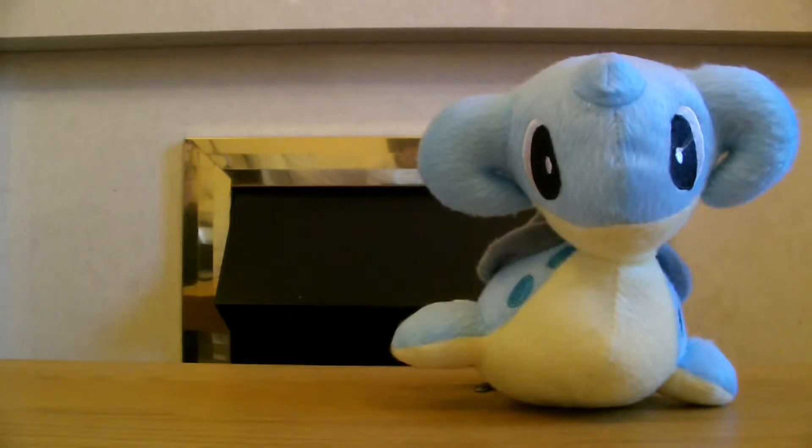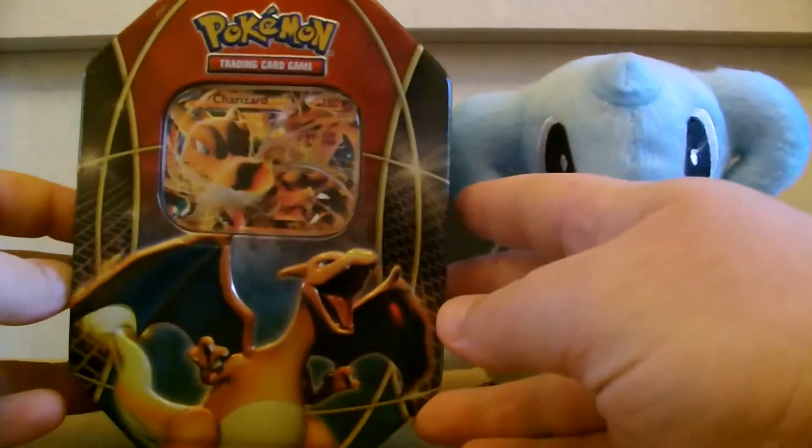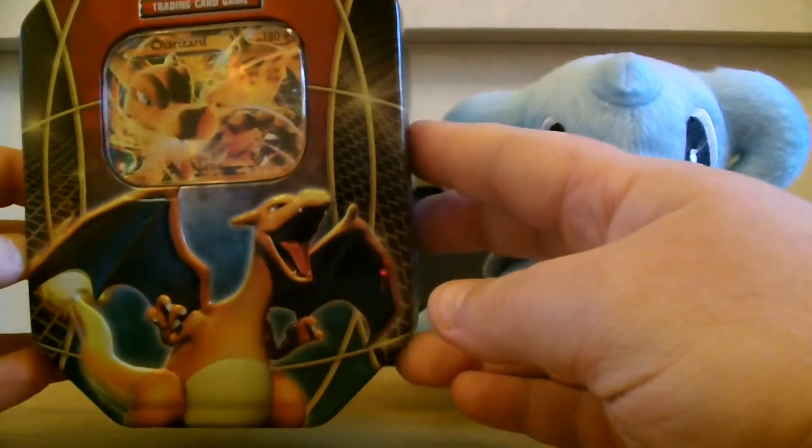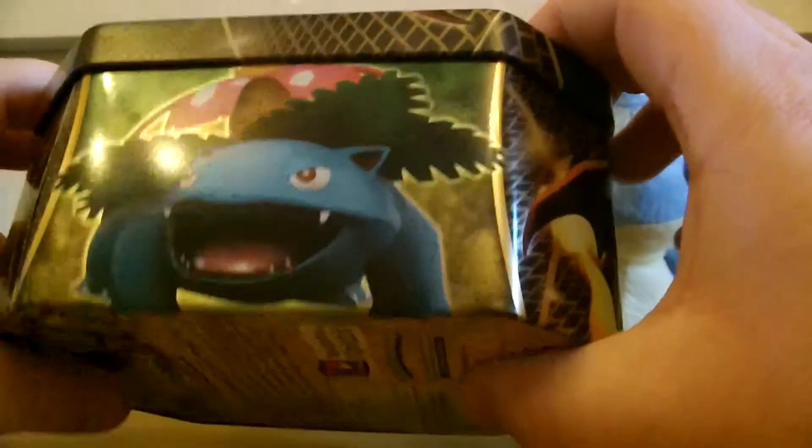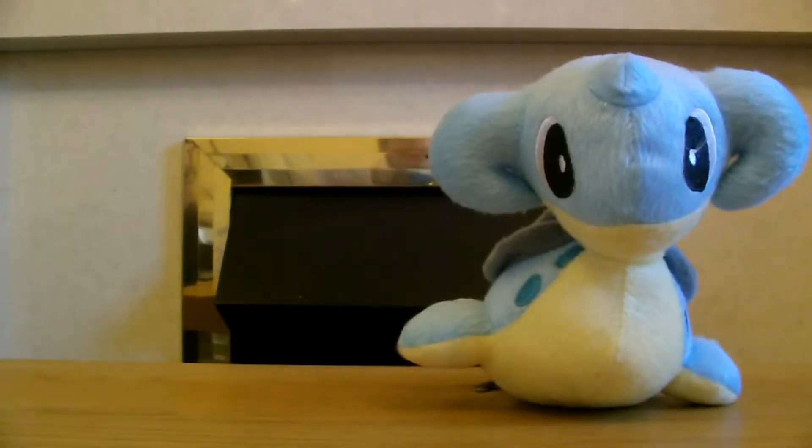Let me see the outside of it properly without the film on it. So we have Charizard on the front there, Charizard there, Blastoise, Pokemon, and Venusaur on the back if you want to read it. Let's get straight in.